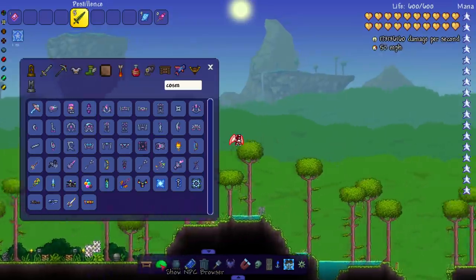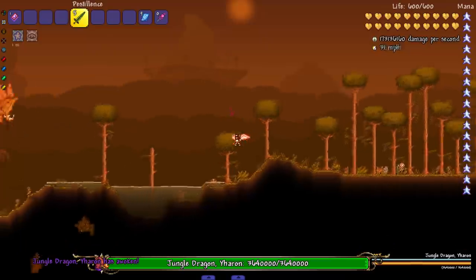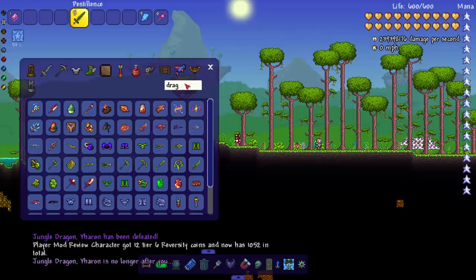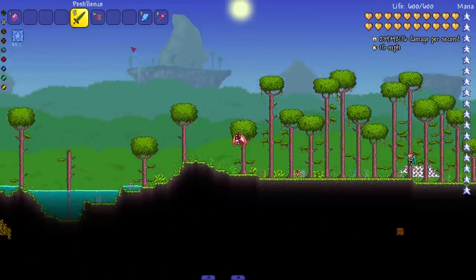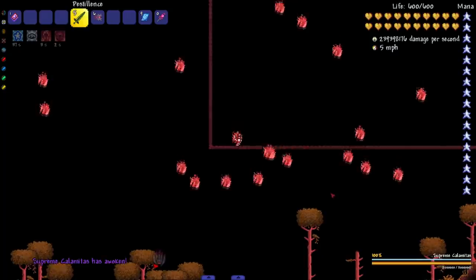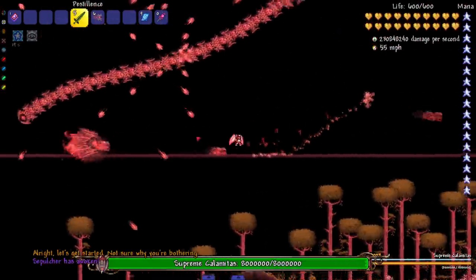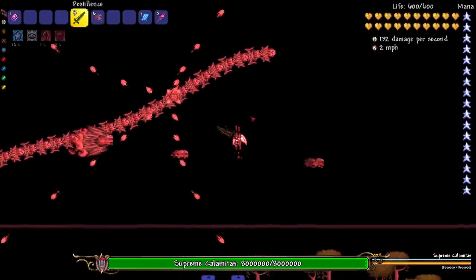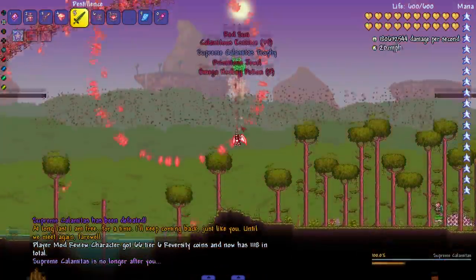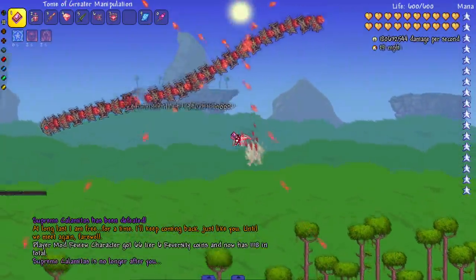Let's take on the other Calamity bosses and then check out the Echoes of Ancients bosses. Hopefully this is an instant kill — yep. Some Yharon fights get a little long, same with some others, so hopefully I can just walk up and one-tap. The Sepulcher — let's kill him, and then Supreme Calamitas. I thought she dashes at us — she doesn't. There we go.